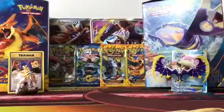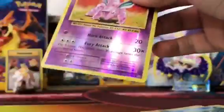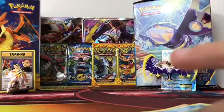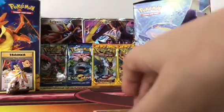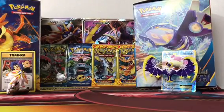We are on our last pack — Blastoise. Come on, let's get something good. We got a Pokedex, Poliwag, and Nidoran. I'm actually not that mad — we pulled an EX and a secret rare out of 10 Dollar Tree packs! That's pretty good. And you get 30 cards — three cards per pack times ten — for 10 dollars. So that's not bad at all.